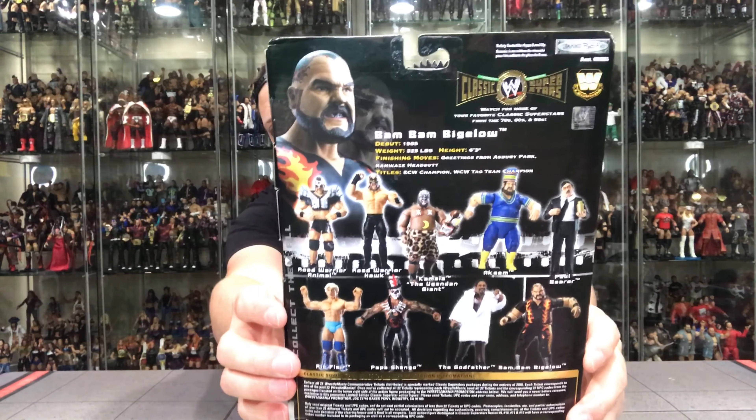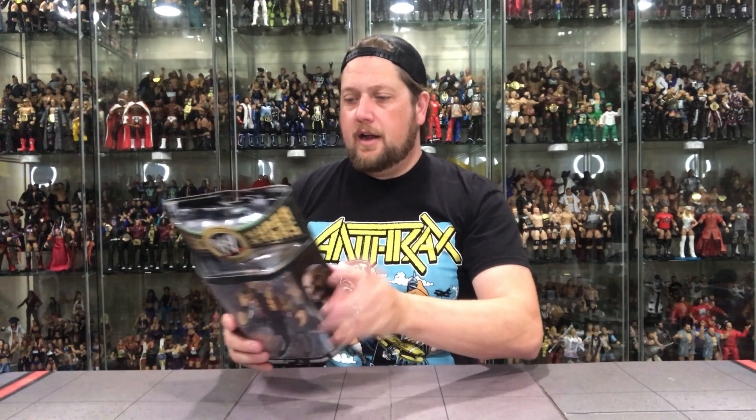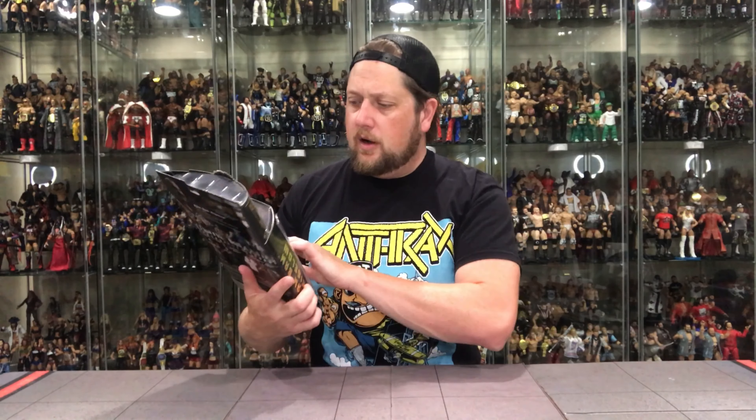There is the back. Bam Bam Bigelow debuted 1985, 327 pounds, 6'3". Finishing moves: Greetings from Asbury Park and the Kamikaze headbutt. Titles: ECW champion — that was his best run — and WCW tag team champion. The tattoo work on his skull — some people would say they wouldn't even put the skull tattoo on it, but they did, and they did a great job. They even got the tattoos on his arm. No paint floss from what I see.